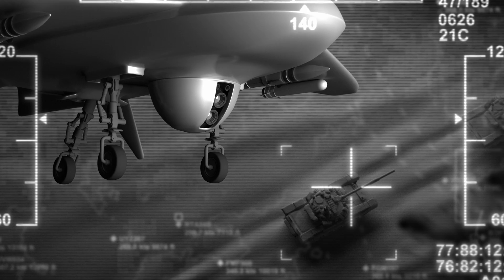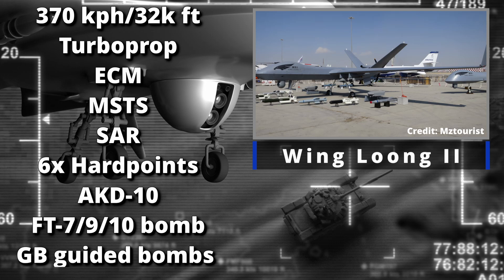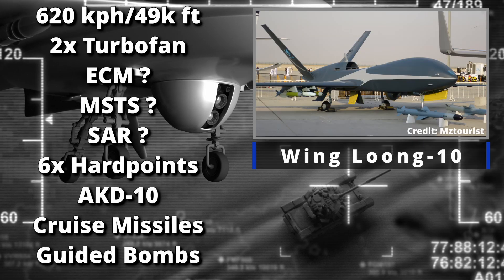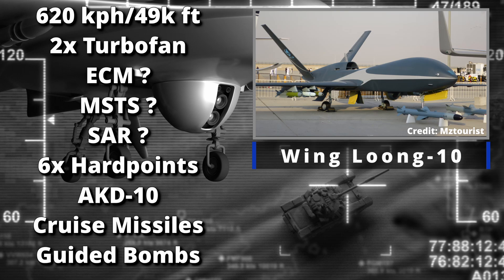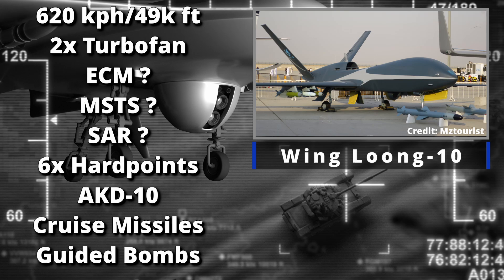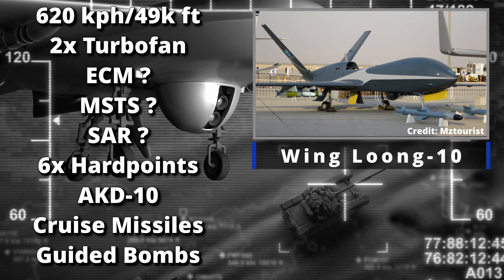Going back to China: we talked about the Wing Long 1, but there is the Chengdu Wing Long 2 with similar capabilities to the earlier version but with six hardpoints and speed bumped up to 300 kilometers per hour. There's also the Chengdu Wing Long 10, or Cloud Shadow, which is somewhat stealthy, much faster at up to 620 kilometers per hour with a 49,000-foot service ceiling. It can carry the AKD-10 Blue Arrow ATGM, cruise missiles, bombs, and scattered bombs — really good kit for this drone.